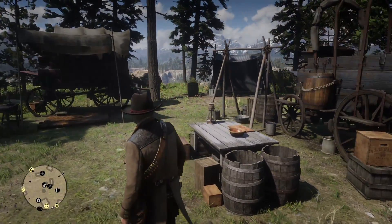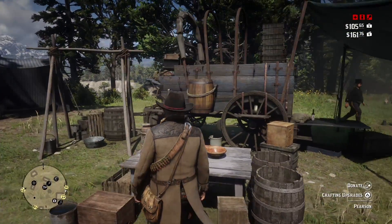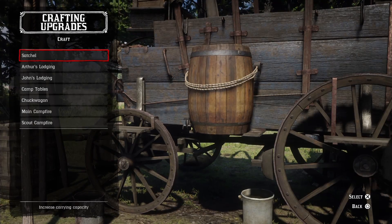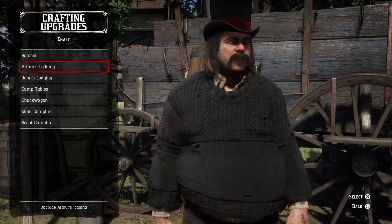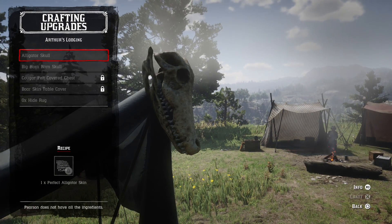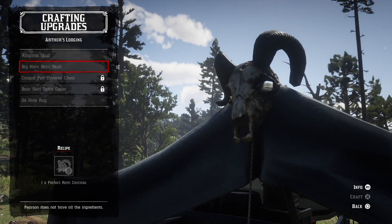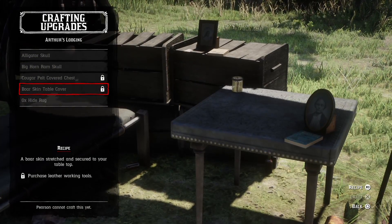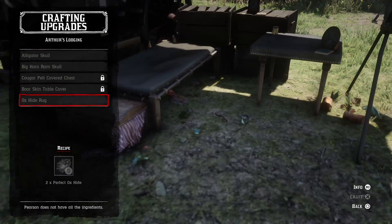Hey, what is going on everybody, my name is Zach and thanks for tuning back into my channel. Today I have another Red Dead Redemption 2 video. I meant to get this video out sooner, but we're going to be talking about crafting at the gang camp and all the gang camp upgrades you can get at the first location. The gang's camp moves around throughout the story — I'm still in Chapter 2.